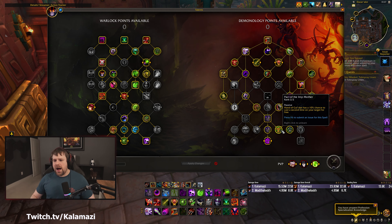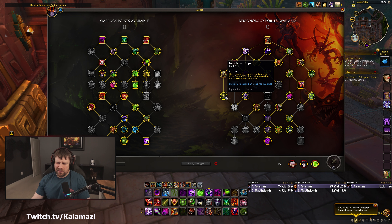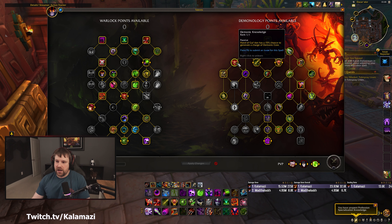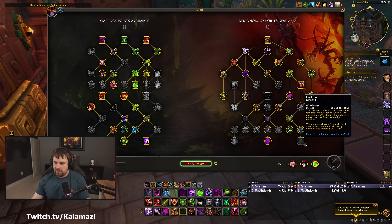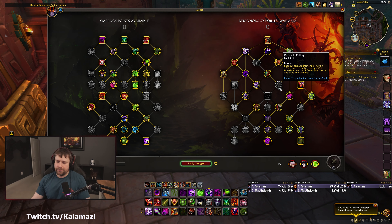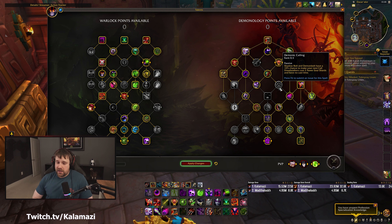I'd rather put two points in other spots. We did play this build for this run. I wasn't really sold on Bloodbound Imps either - I don't think it's that big a deal. You have enough Core procs anyway just from Demonbolt, from Implosion cycling, imps in general expiring, and Demonic Knowledge. If I was going to play a different build it probably goes something like: no Pact to Imp Mother, grab Infernal Command, go into Guillotine, and put a point into Inner Demons or Demonic Calling.